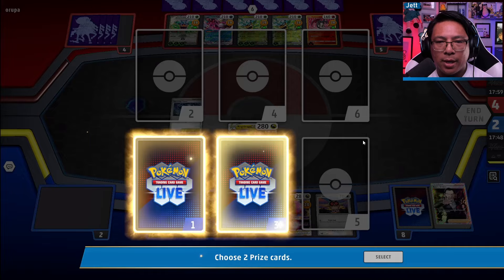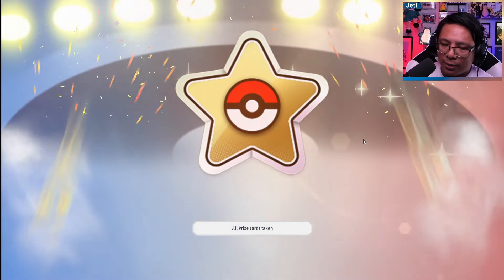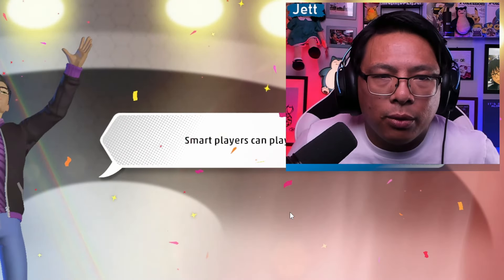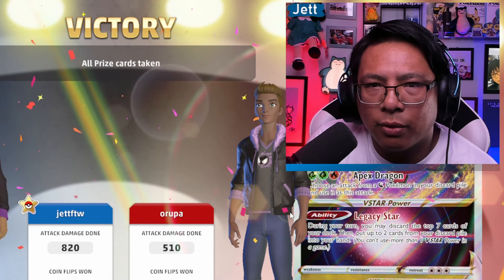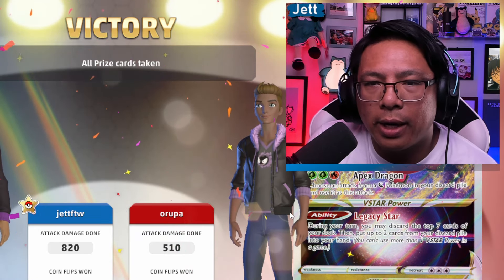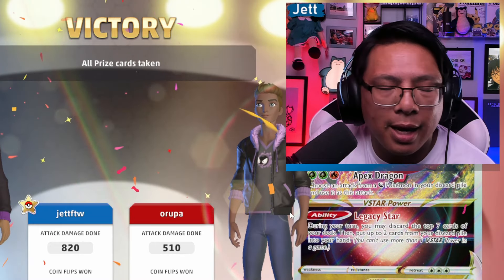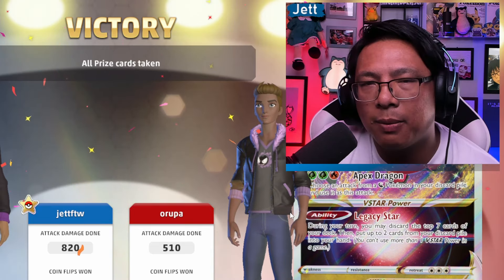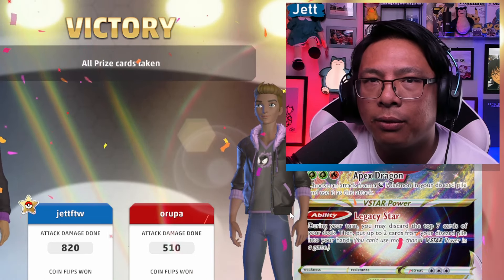Regidrago still really strong. Glad we got the Cleffa in there to do some stuff. Unfortunately we weren't able to get the Noctowl out, which would have been nice here and there. But we were able to dance our way around the mirror match with lots of Lost Impacts — getting rid of the Regidrago right away so we didn't have to deal with it, and then a nice Phantom Dive at the end. We were able to put our opponent in a pretty much checkmate position. GG's.